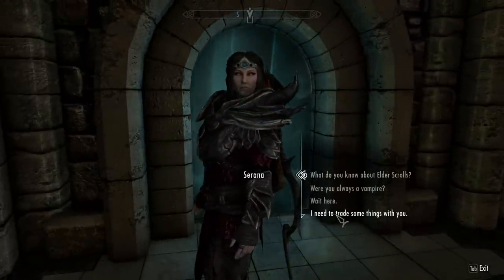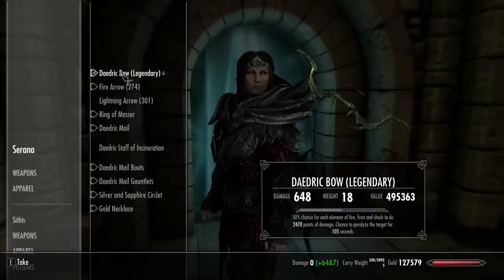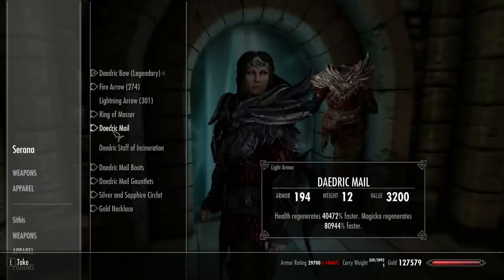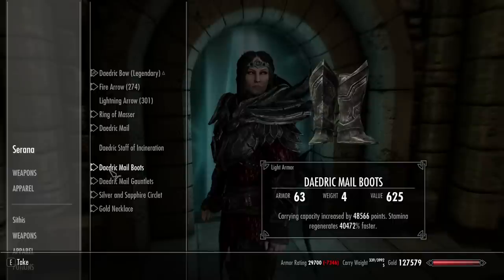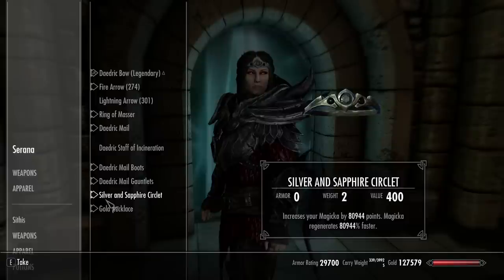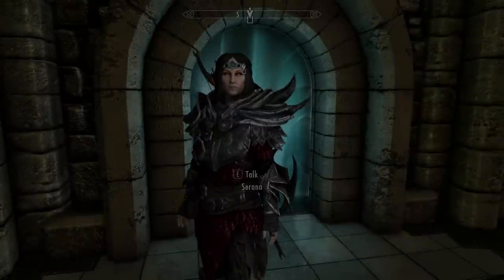For my dear Serana - still looking good. I gave Serana the bow, the flaming arrows, health regen and magic regen on the chest piece. I gave her the staff, same old carrying capacity on the boots, and one-handed and two-handed 52,000% better on the gauntlets. On the crown, all magic. And on the necklace, increase health and magic. So she's a boss - let's see how she does.